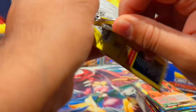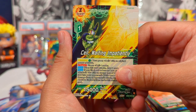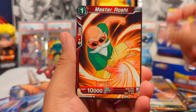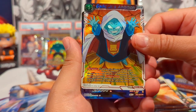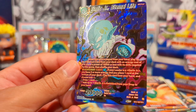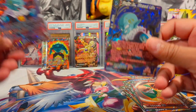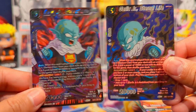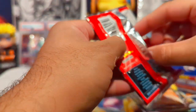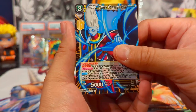The last couple packs on the left side. We have Cell waiting impatiently, Piccolo, Krillin, Piccolo again, Hercule, Krillin, Sorbet, 18, Roshi, Garlic Jr.'s Ambition Reverse Common Foil — and oh my god, no way. Okay, we got our second SPR of the box, which is the Garlic Jr. Eternal Life. Not bad. I think we pulled the SR of this earlier — yeah, we did. Now, because we got the two SPRs on the left side, will we get a Secret Rare on the right? Let's find out.